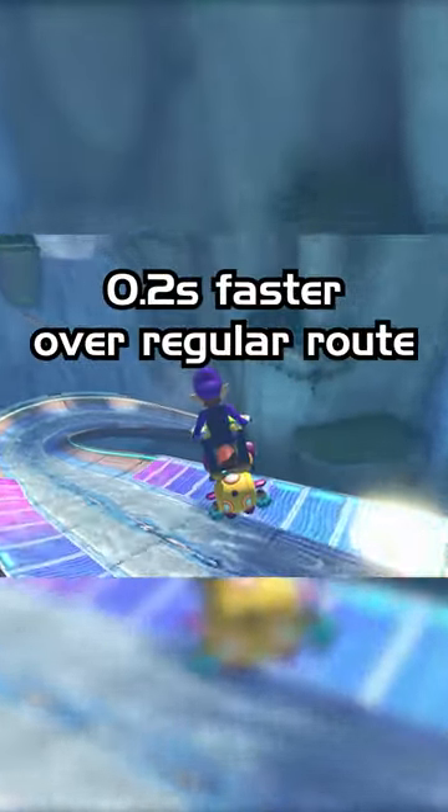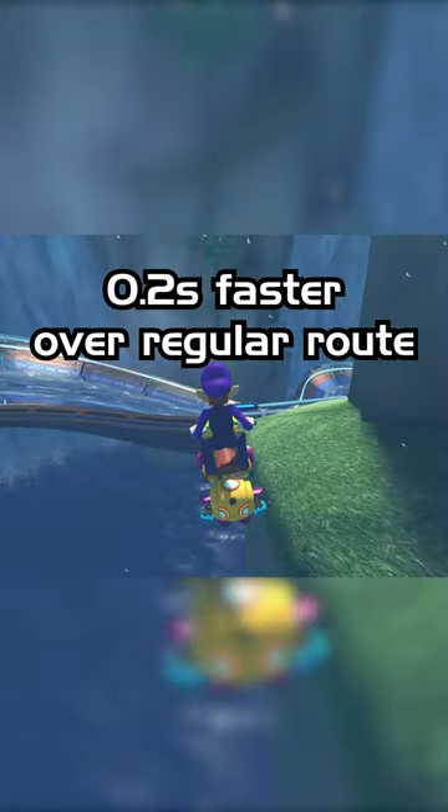Tilt your controller to the right. When done properly, this saves 0.2 seconds over the regular racing line — and not the world record path.